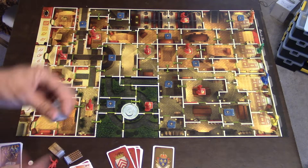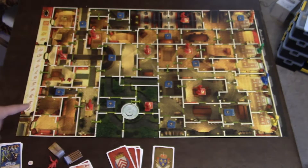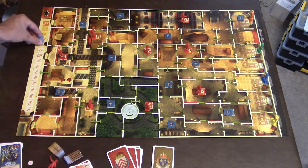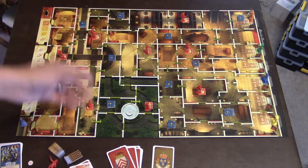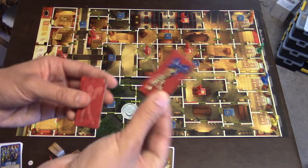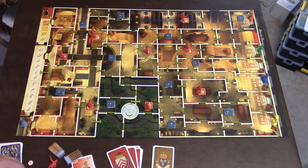You also have the Queen, and she will start right here in her little ready room. Every round she'll move up the track. One of the things the Musketeers want to do is get her pendant to her, and they're trying to get the pendant to the Queen before she reaches spot number 15 on the King. If you want a shorter game, the rulebook says you can make it go to 12, 10, or 8.